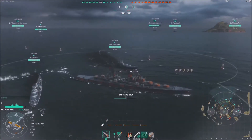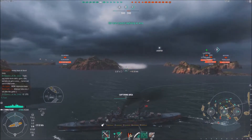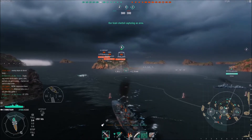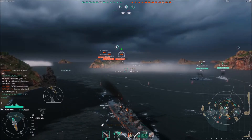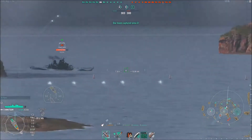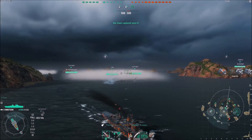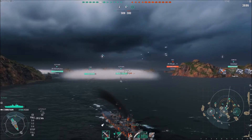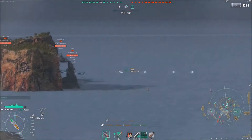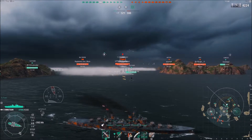A Missouri can definitely one-shot a Minotaur no problem. So instead of sticking around I'm going to back up and let my destroyers do some of the capping, because they can do a much better job - they're much sleeker and stealthier than I am. I'm still going to stick around, not completely abandon them, just try to get outside of the Missouri's radar range. I do a little test shot to see if I get spotted by a plane, which I do not.